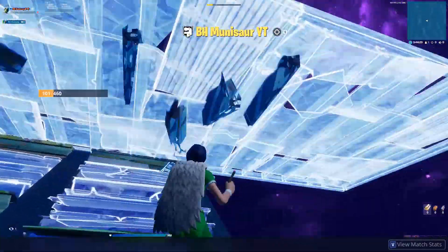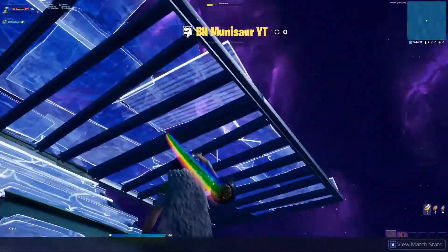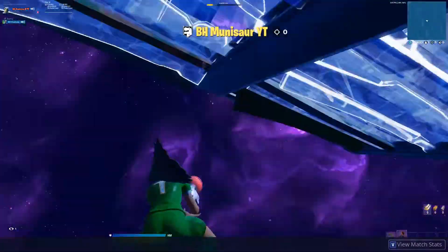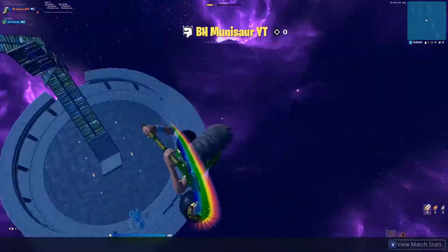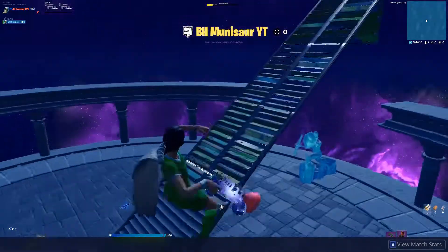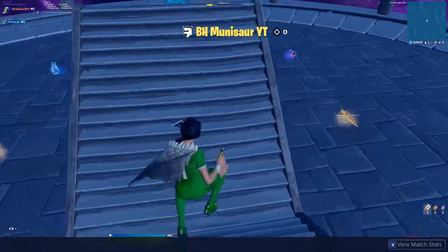You stair up, you put two flats, and then you grapple, jump down, grapple, and then put a stair right there — just how he did it. And then the next one that we're going to be doing: